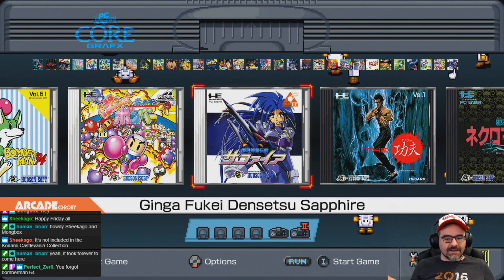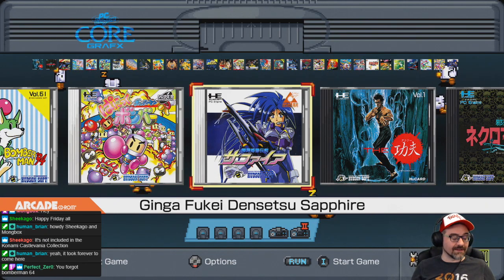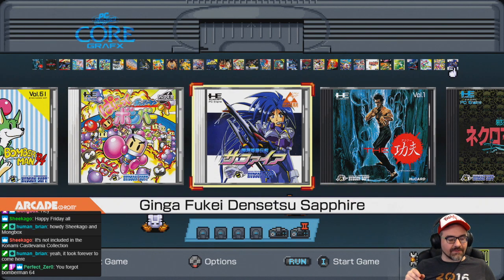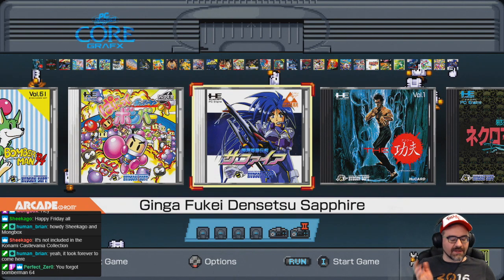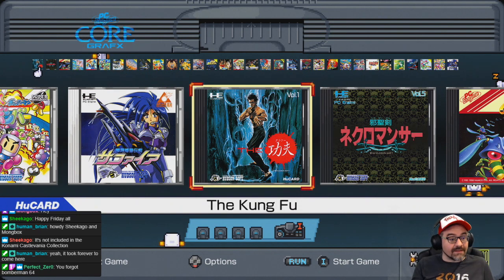Ginga Fukei Densetsu Sapphire — note they spelled Densetsu correctly here, unlike an earlier title. For a long time this was one of the rarest games for the Japanese console, selling for over $200. It supported the arcade CD-ROM RAM card, which allowed better graphics and faster loading. At the bottom of the menu it tells you how many players each game supports, and that's all the games.